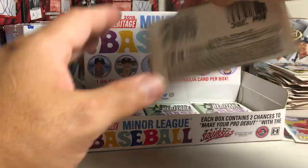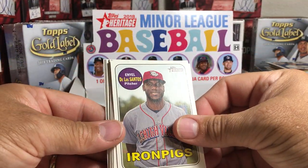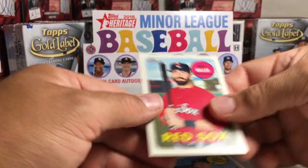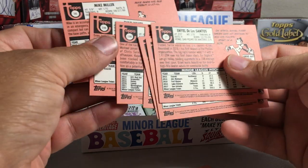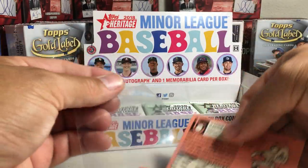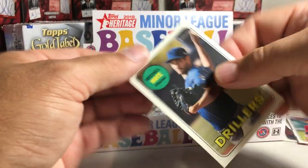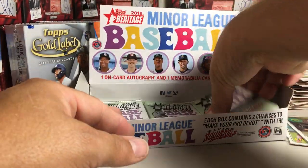Alright, next pack. Eniel De Los Santos, Vlad Jr., Darwinson Hernandez, Cal Quantrill, Mitchell White, Michael Kay, Evan White, Micah Miller. Mitchell White is a short print, and I want to sleeve that Vlad Jr. Mitchell White short print — I think we found all of our hidden gems, though there might be a numbered card in here too. You never know — a lot of little surprises in Heritage stuff.